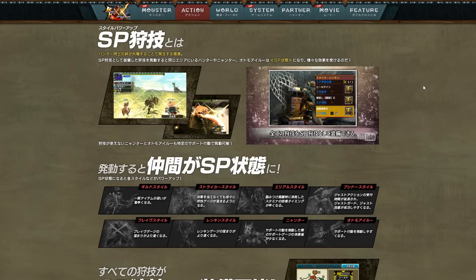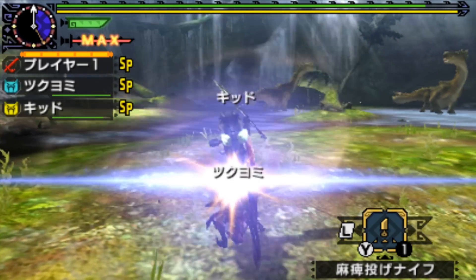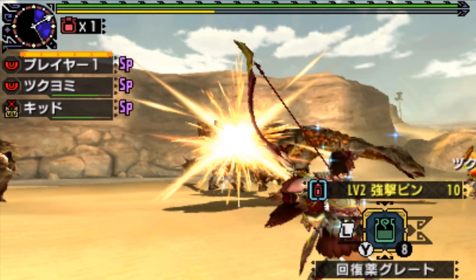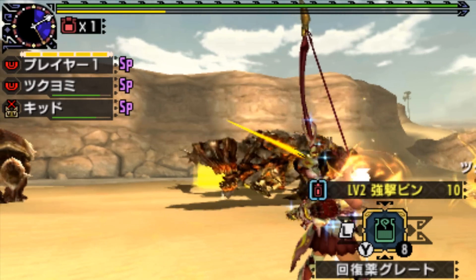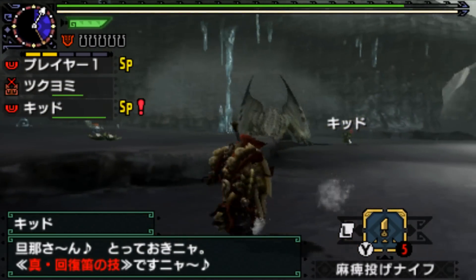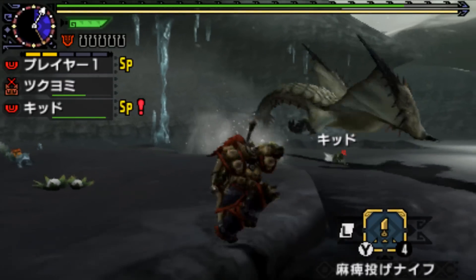SP stands for Style Power Up, an effect that can be initiated in battle to grant special abilities and effects to yourself and other Hunters, Prowlers and Palicos that you are hunting alongside. You can tell when SP has been initiated by an animation of light coming out of the Hunters, and also by the SP initials popping up next to your Hunter's name.